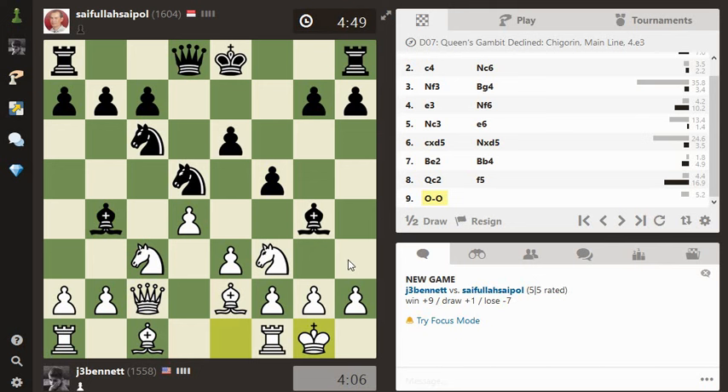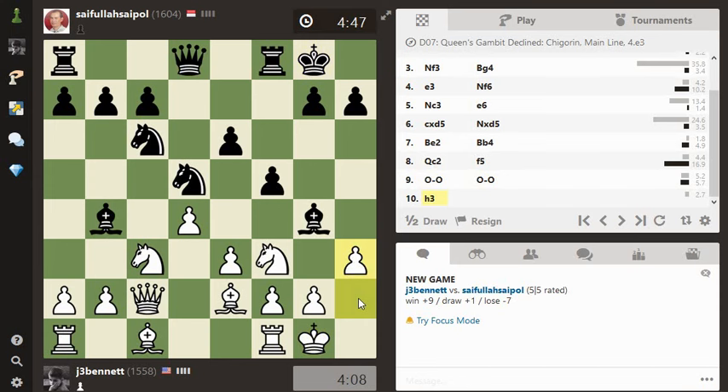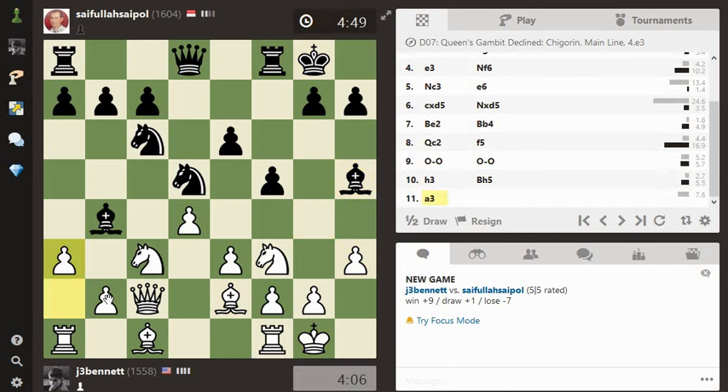I'm going to kick his bishop next. Which bishop to kick? There's so many. Let's start with this one. Because the bishop here — oh, he didn't take. I was going to assume he's going to take. Let's kick this bishop next. He retreated again. It's a very interesting play, not typical of the Chigorin at all.